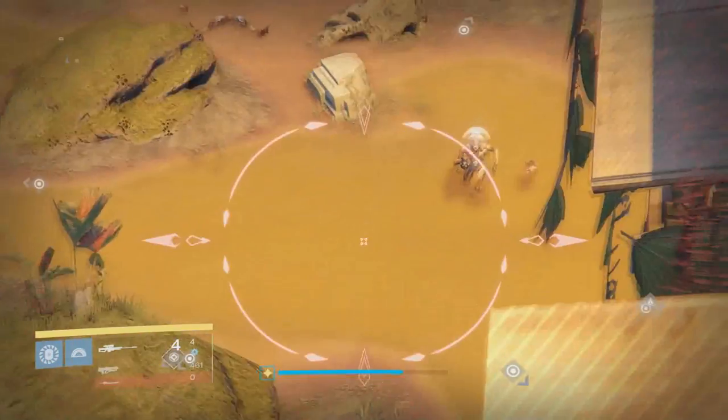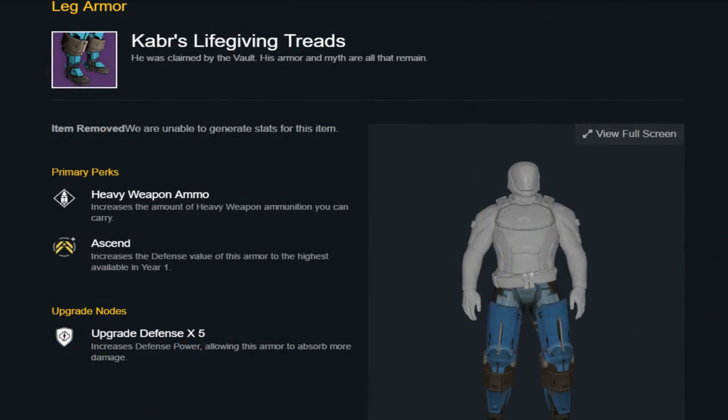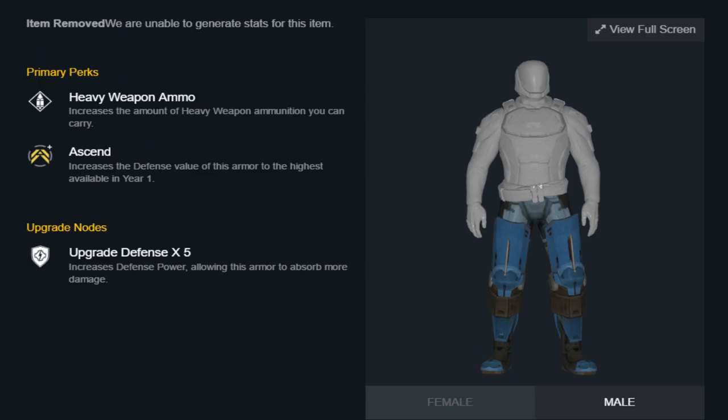And lastly for the Titan set here, we have the boots. 'He was claimed by the vault. His armor and myth are all that remain.' Pretty interesting descriptions.